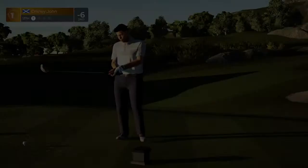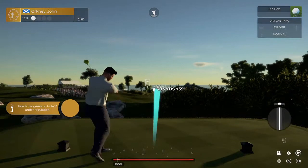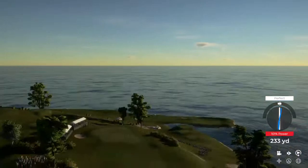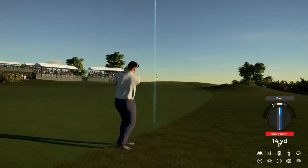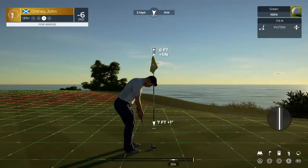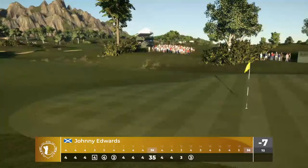And teeing this one up on hole number 13. Setting up from the long grass here — let's get on out of this. That was well played. Lining up a six-foot putt here. And that's your birdie — seven under par at the moment.